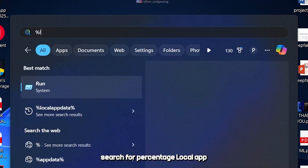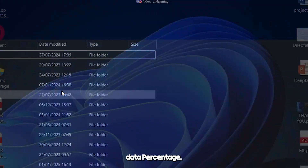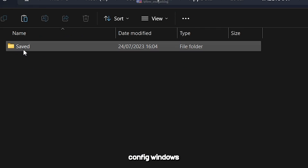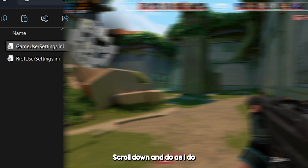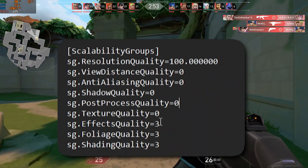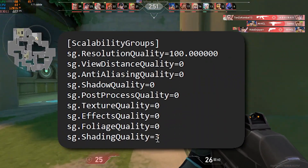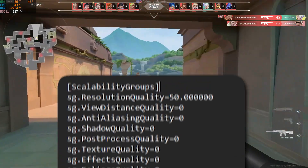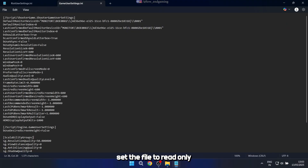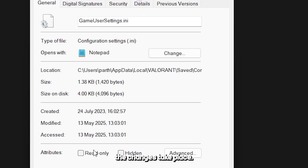Search for %localappdata%\Valorant\Saved\Config\Windows and open the GameUserSettings file with Notepad. Scroll down and make the changes as shown. Now save the file and set the file to read only, so that all the changes take place.